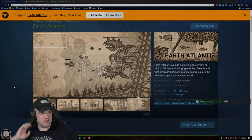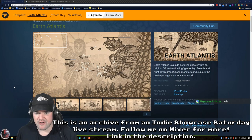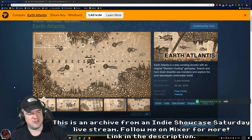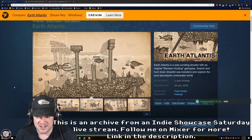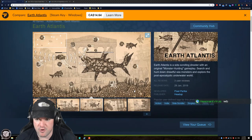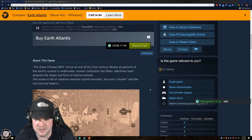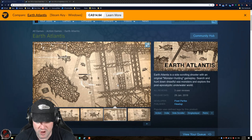We are back, folks. We are up here with the third game of Indie Showcase Saturday, doing another shooty-type game. This one is called Earth Atlantis, by a small dev called Pixel Perfects, published by Head Up Games. It came out on the 29th of January, retails for $15 US or $17.49 Canadian. It is a shmup which looks really cool.